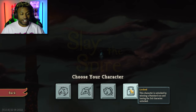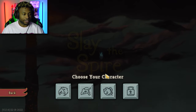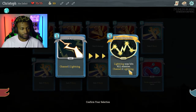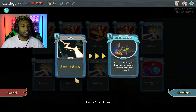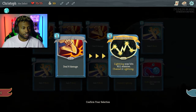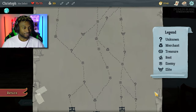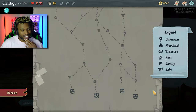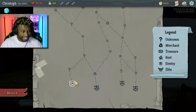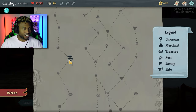This character is unlocked by winning a standard run and having the third character unlocked, so I can't even use the fourth character until I've slayed the boss. Deal seven damage, channel one lightning — that was a good play. Let me take a look at the map. We're gonna take the left path because it has more rest spots and fewer elite enemies. If I go this way there's a chest and literally no elite enemies.